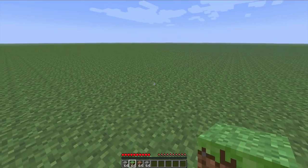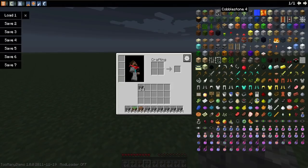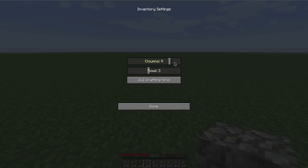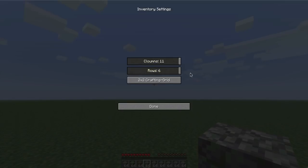Let's just say we have all of this and we went mining and we filled up our inventory with all of these, and basically ran out of space. So what this mod helps you do is that you can add more columns and add more rows — the columns lets you do that, and rows lets you do this.